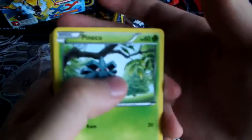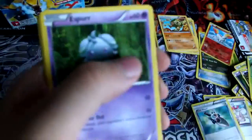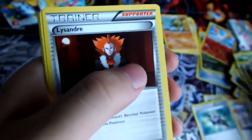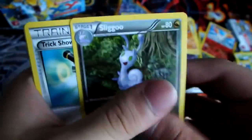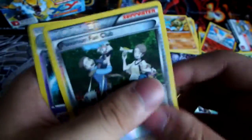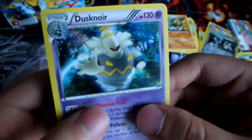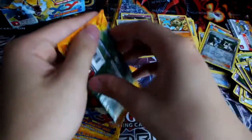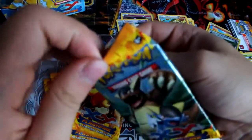Next we have a Pancham, Sneasel, Espurr, Stunky, Roselia, Lysandre, a Sliggoo, a Trick Shovel, Reverse Pokemon Fan Club, and a Hollow Rare Dusknoir. Nice. Pretty decent ability - taking damage counters off your benched Pokemon or your active Pokemon and putting it onto that one. So it may see play, may or may not.